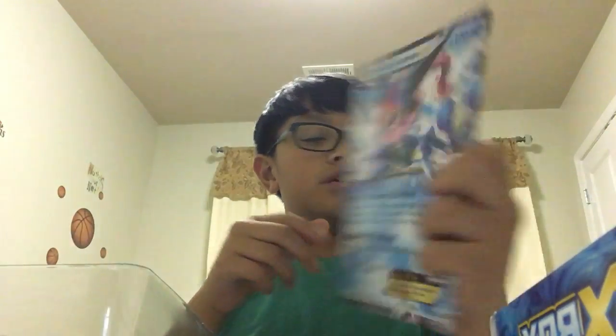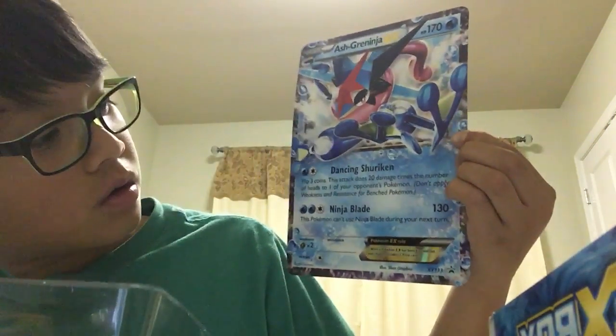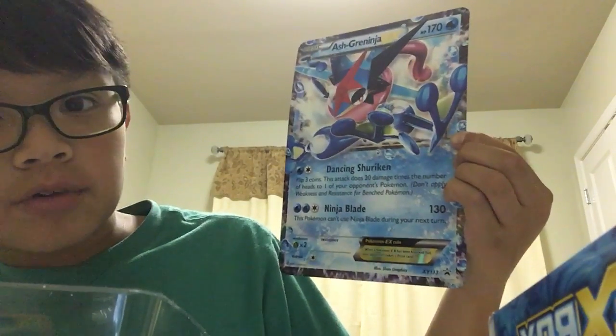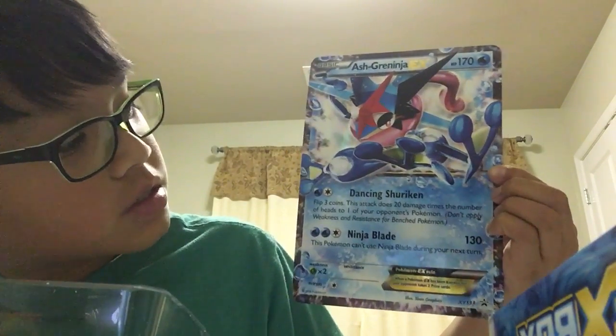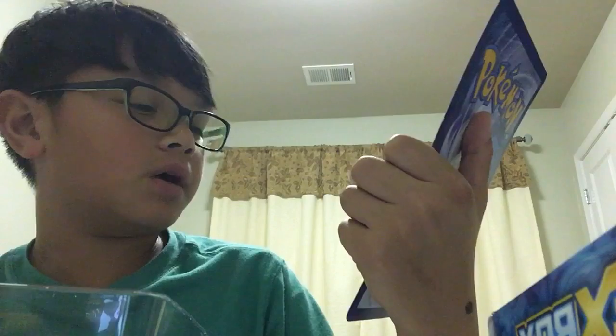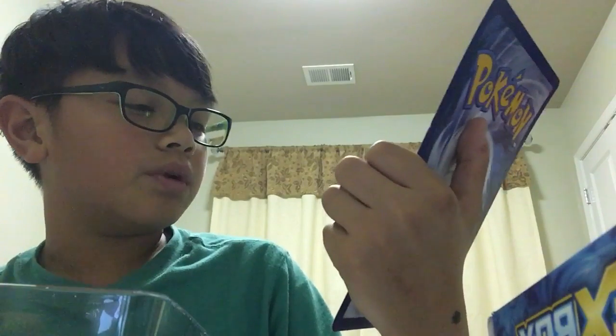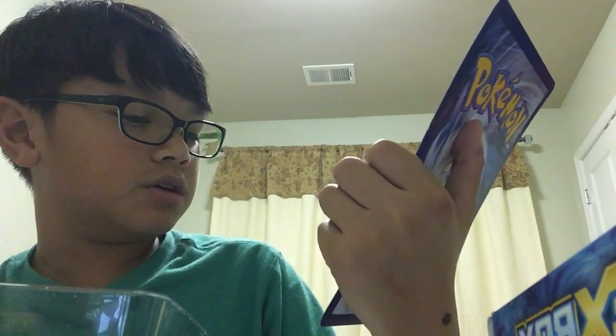The giant card — this is barely even damaged except for right there. Dancing Shuriken: flip three coins, this attack does 20 more damage times the number of heads to one of your opponent's Pokémon. Don't apply weakness and resistance for bench Pokémon. Then Ninja Blade: 130 — this Pokémon can't use Ninja Blade during your next turn.